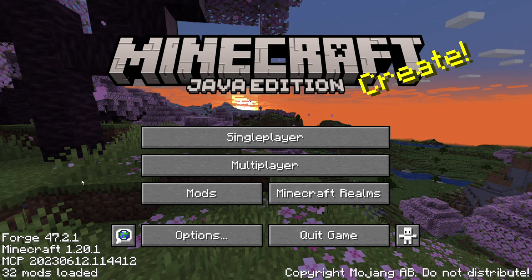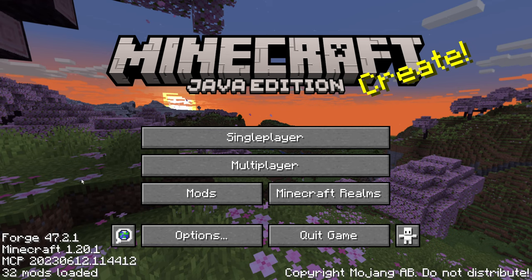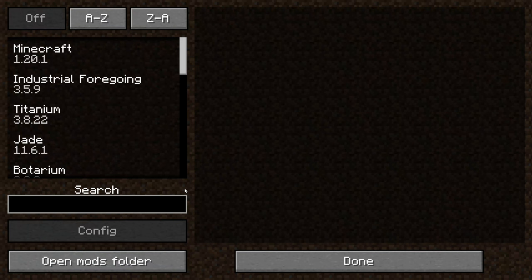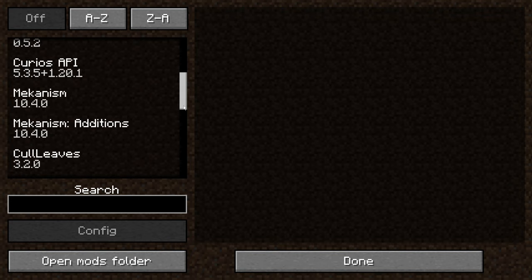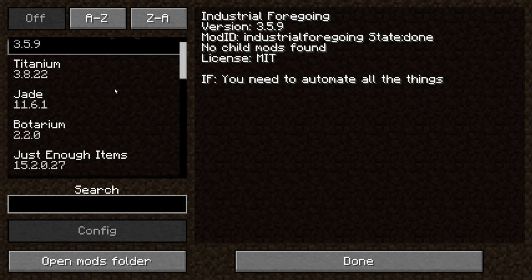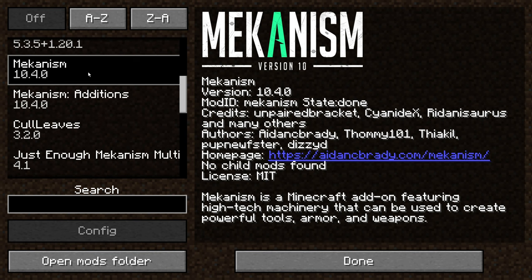Hey everyone and welcome back to a brand new survival series. I actually did not come up with the name for this series — maybe by the time I post this on YouTube I'll have a title, but if you think of a cool name let me know in the comments. This is going to be a technology-themed mod pack with a bunch of fun mods. Let me highlight some of them real quick: Industrial Foregoing — this is like a replacement for Mine Factory Reloaded. Applied Energistics 2 — this is for item storage. And Mekanism — this is a brand new tech mod that I have not played before, so that'll take some learning.